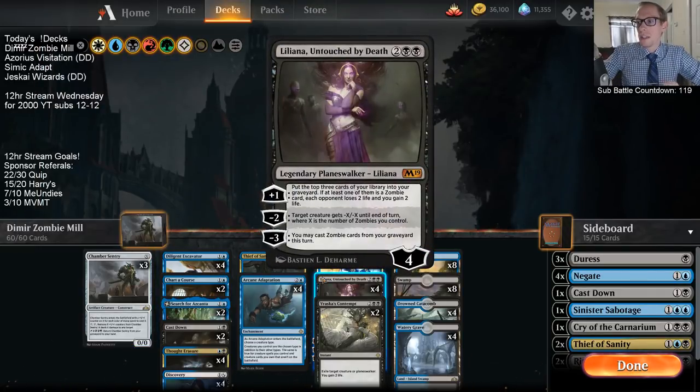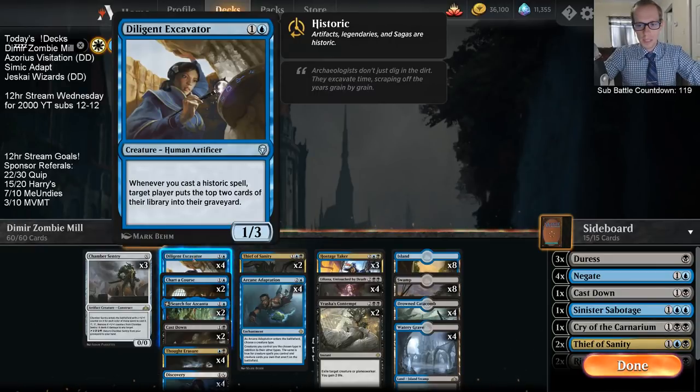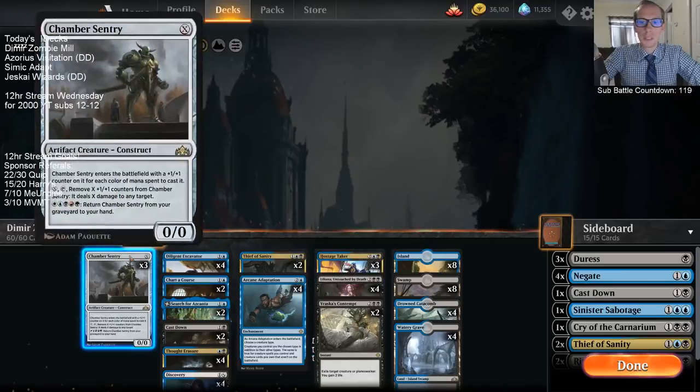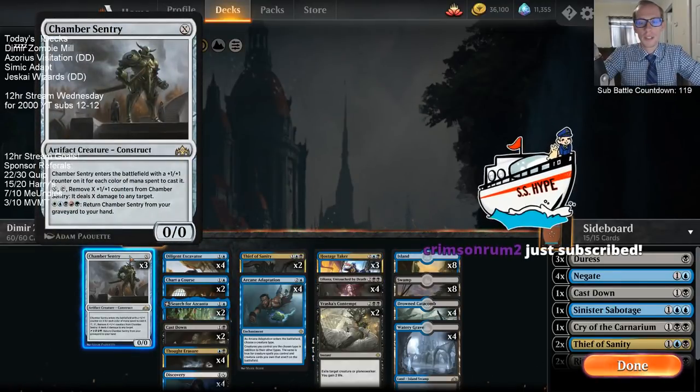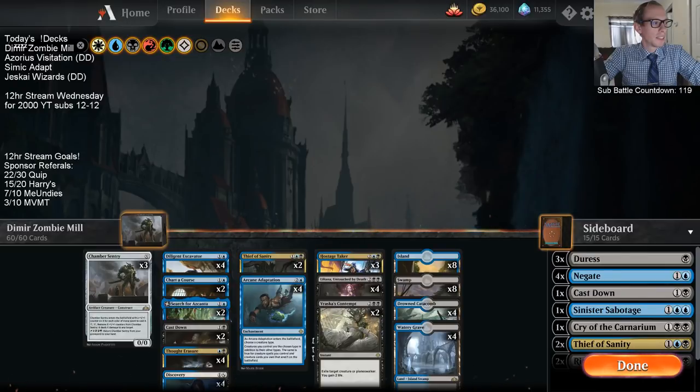Liliana has four mana, four loyalty, minus three: you can cast zombie cards from your graveyard. If Chamber Sentry were a zombie, we could cast it from the graveyard for zero mana, triggering the Excavator to mill somebody two, then it goes back to the graveyard, and you cast it again over and over. The problem is Chamber Sentry is a construct, not a zombie. Thanks to Crimson Rum for the Twitch Prime resub!